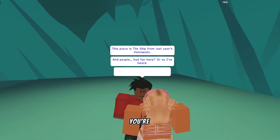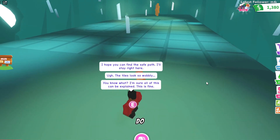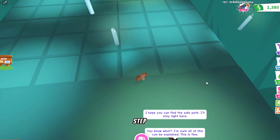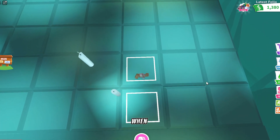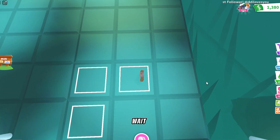For this one, look at the platforms and see which ones are wobbling — do not step on the wobbling ones. See how this one is wobbling? Don't step on that one; go on this one instead. When you know it's the right one, it'll light up. You just have to be patient and wait for the wobbles.